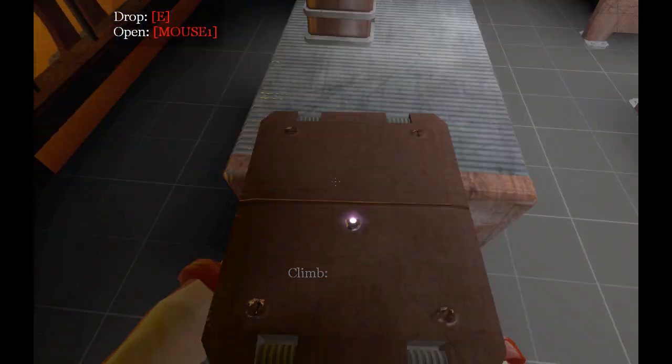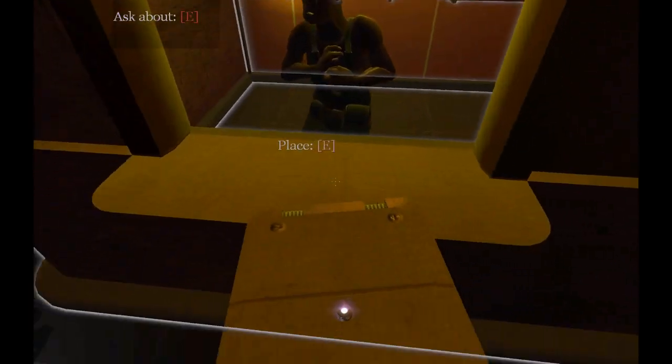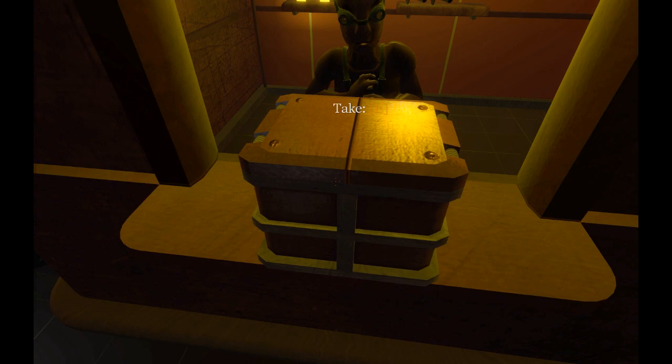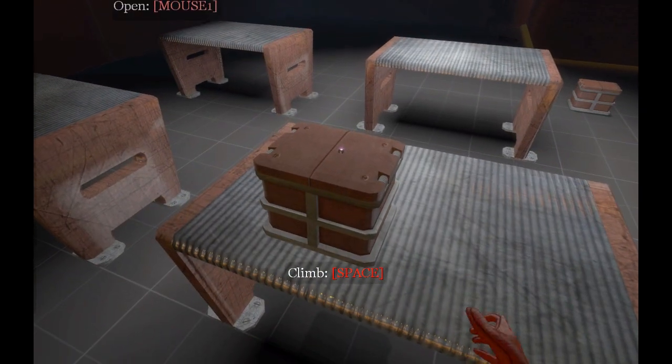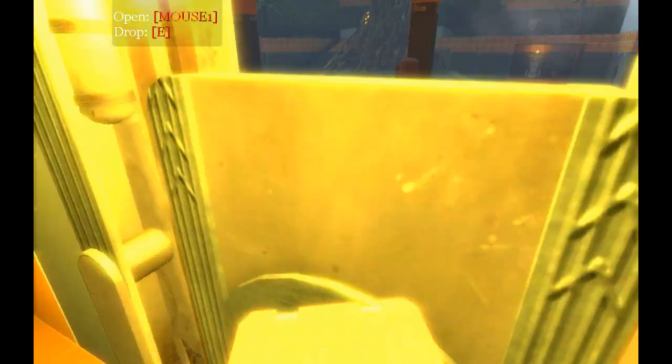The store can also have a trigger brush to define the space of the store. When the map spawns, all items inside this brush are considered to be the store's property. The player has to go to the store till to pay for these items. If you try to take them and leave the store without paying for them, it will fire a trigger.